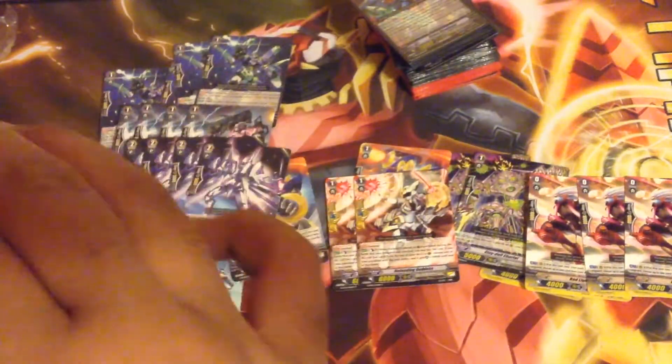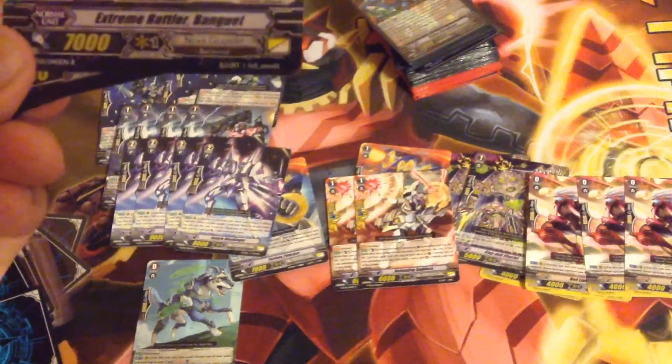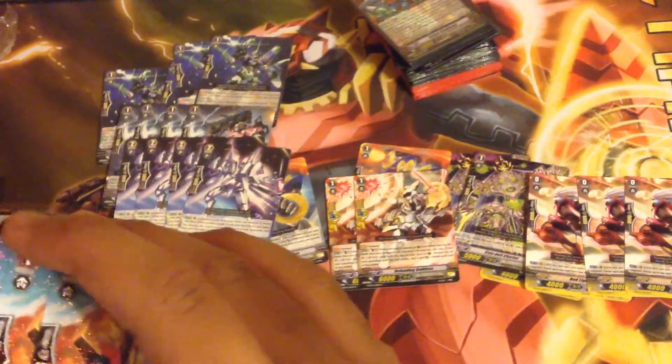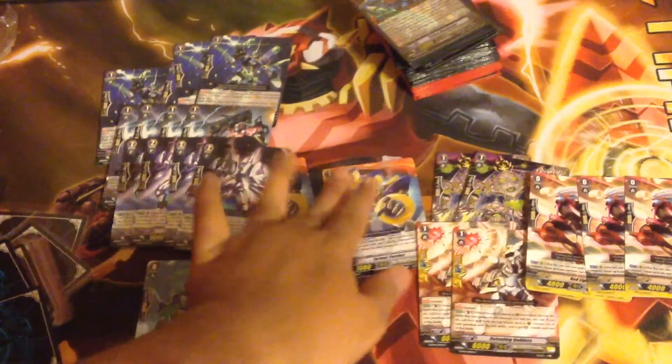I picked up four copies of Extreme Battler Van Guet. He has a Rush ability, which is very good with the new Victor. When he stands due to an effect of one of your cards, if you have a Vanguard with Victor in his name, he gets the ability: put this unit into your soul, when it boosts and the attack hits a Vanguard, choose one of your rear guards with the Rush ability and stand it. So this obviously works in conjunction with Severed Temper — the promo for last month's event, which I still need to pick up. This is pretty good; I like one or two of these, though Grade 1 space is pretty tight in Victor.